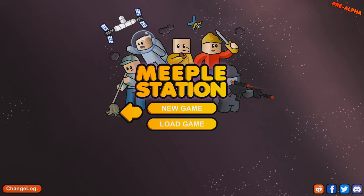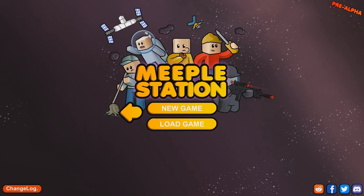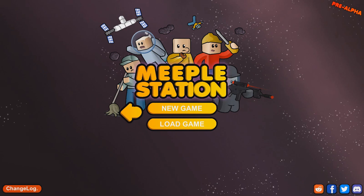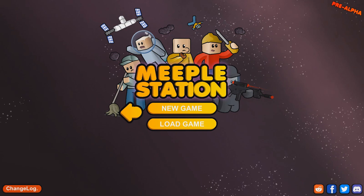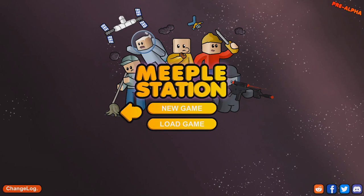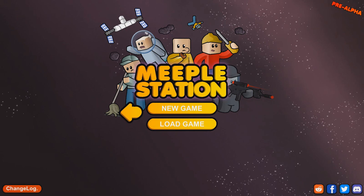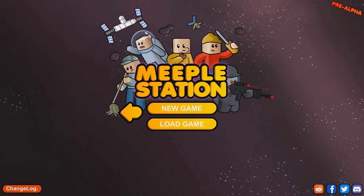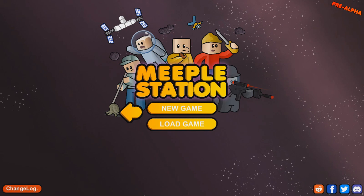Meeple Station is a space station simulation game with real-time strategy elements, heavily inspired by titles such as Rim World and Dwarf Fortress. Your Meeple peoples require you — their Supreme Commander and Pseudo-God Force — to direct them to build, gather, and defend their space dwelling to survive, and dare I say it, live long and prosper. Heads up: anything you see in this video is heavily subject to change — this isn't even Alpha. As you can see in the upper right-hand corner, this is pre-Alpha gameplay. It's also not my first time playing this, and I'm a little more in-depth with the gameplay because the genre isn't my strong suit.